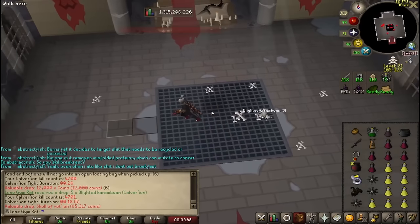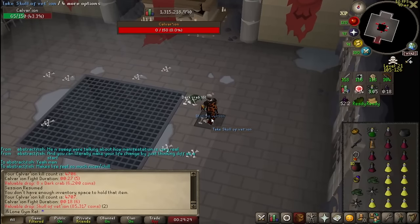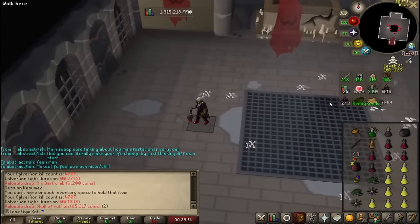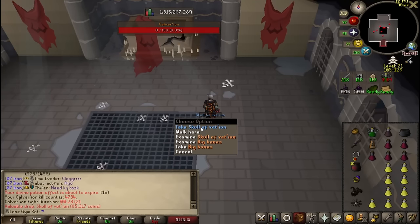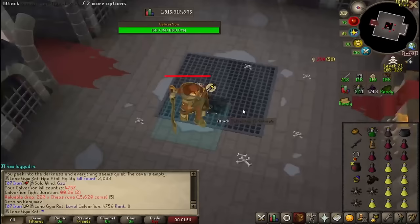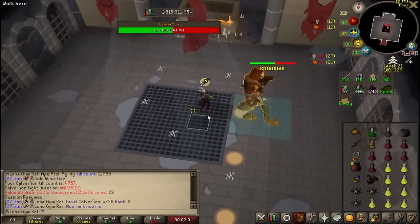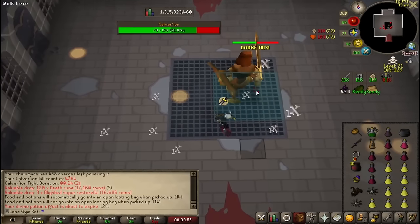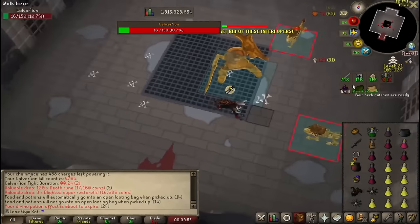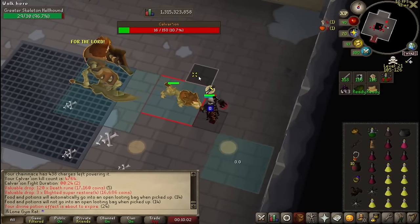Another skull — that's my number seven. I can't be asked, dude. That's my second one today — actually my third one today. We're officially ranked eight for Calvaryon now. You know how many — I have 4764 big bones in my loot tracker. That's crazy — that's worth 1.3 mil, if anyone was wondering.